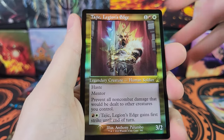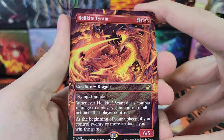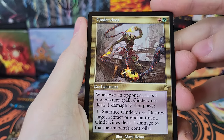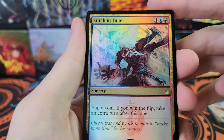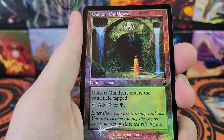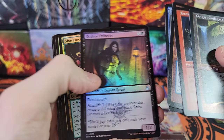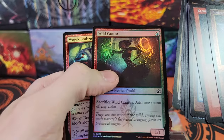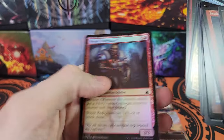Tajik, Legion's Edge. We've got Hellkite Tyrant — Anime, Borderless, cool. Cinder Vines, that's cool. And Stitch in Time. Guild Gate in foil. Blade Brand. Morningthal. Thrull. Wild Canter.